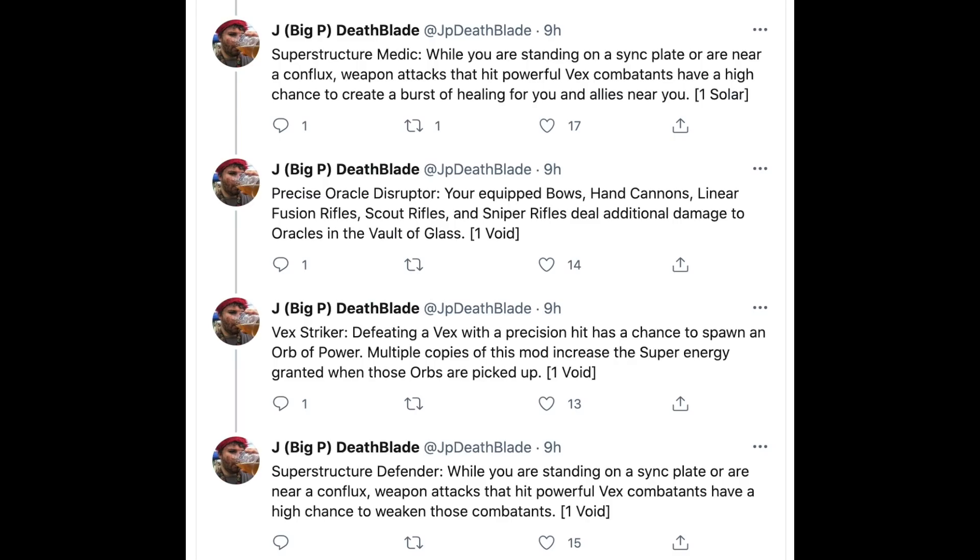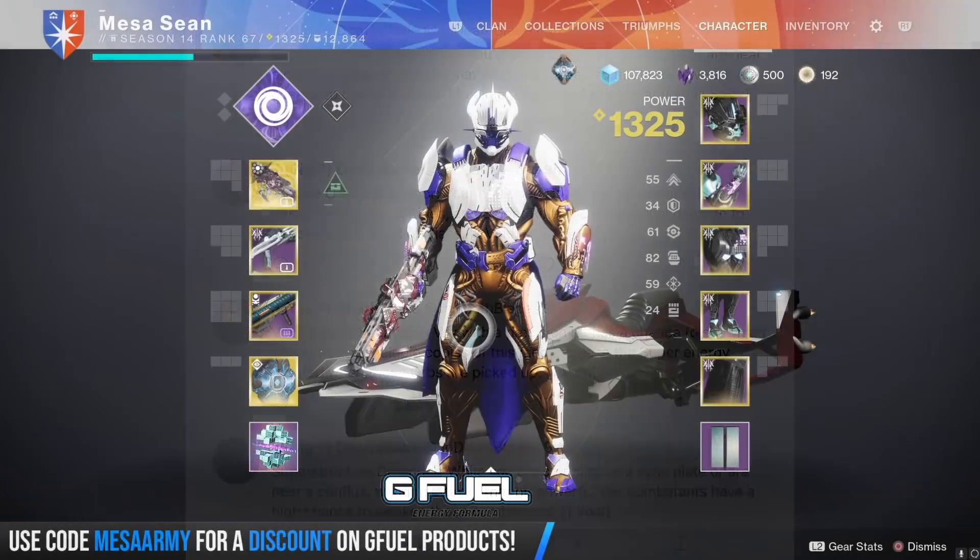Precise Oracle Disruptor — your equipped bows, hand cannons, linear fusions, scout rifles, and sniper rifles deal additional damage to oracles in the Vault of Glass. Vex Striker — defeating a Vex with a precision hit has a chance to spawn an orb of power; multiple copies increase the super energy granted when those orbs are picked up. And lastly, Super Structure Defender — when you are standing on a sync plate or near a Conflux, weapon attacks that hit powerful Vex combatants have a high chance to weaken those combatants. That's it for the mods.